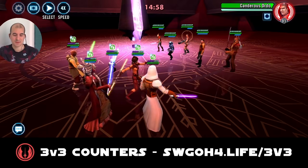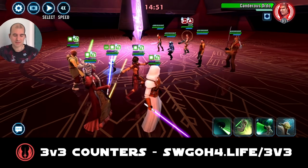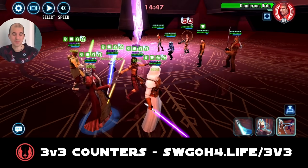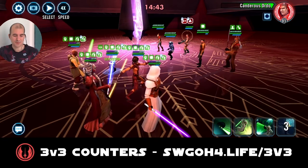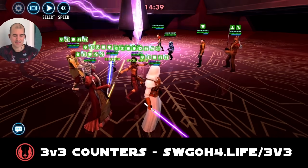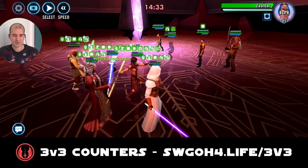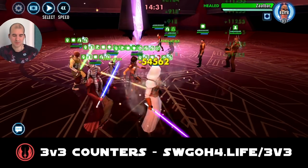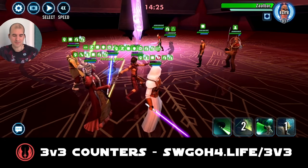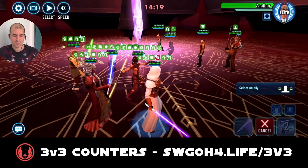First things first, let's mark Canderous — we need to get him out before he gets loose. Now we got offense up from Shaak Ti's basic — now spread them. Remember we have to gain offense up 20 times, so call Yoda for an assist, then call Yoda for assist again. Now call Shaak Ti for an assist to get rid of those buffs on Zalbar. Get the stealth so we don't get counter attacks when we hit Zalbar, and swap turn meter with Shaak Ti.